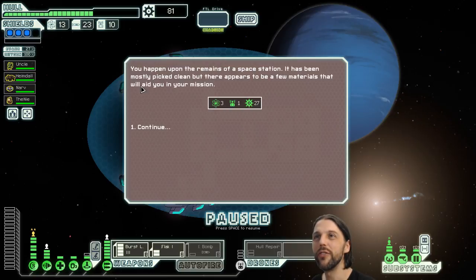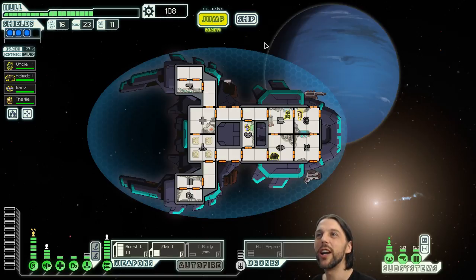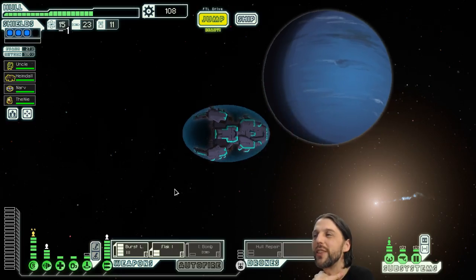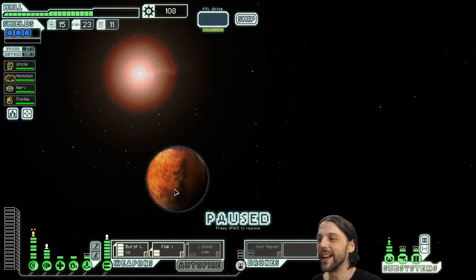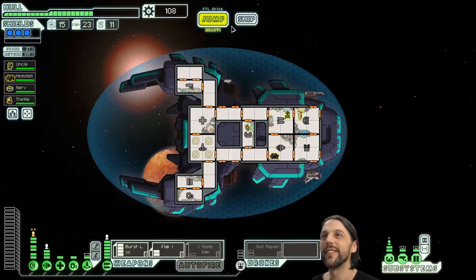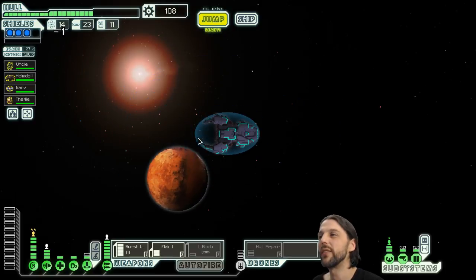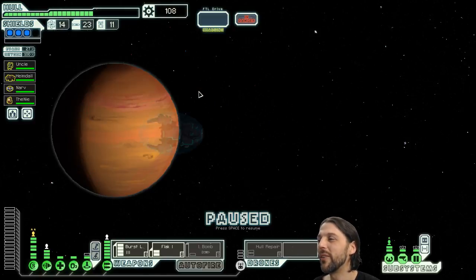What's going on here? Free stuff — you happen upon the remains of a space station. It's been mostly picked clean, but there appear to be a few materials that will aid in your mission. Let's see what the next sector will be — no Zoltan Crest for us, onto the energy control. Not a difficult decision. A store awaits — two extra jumps, then to the store, and then we are off.